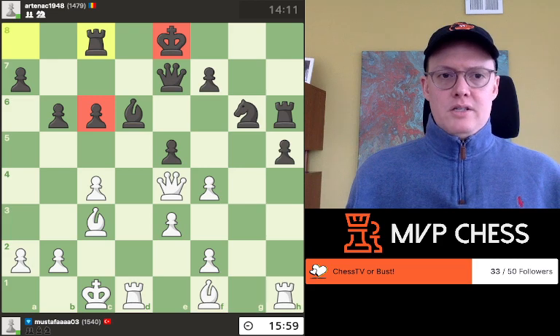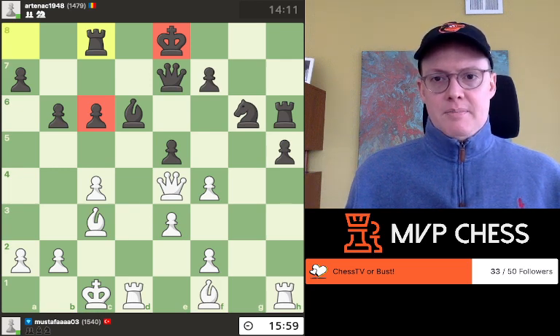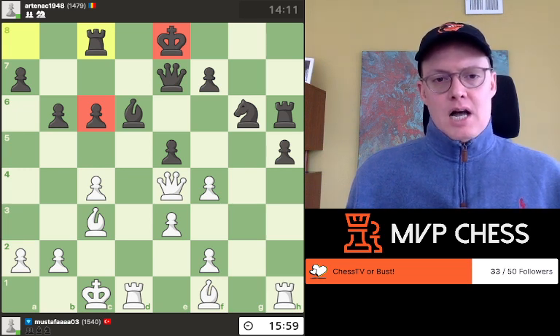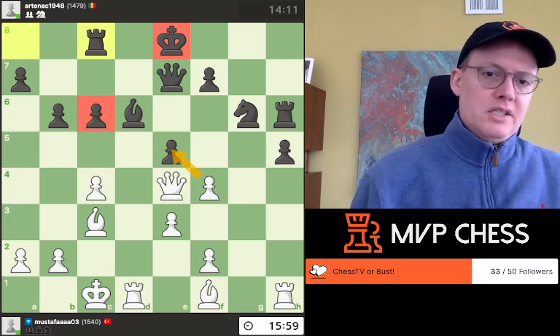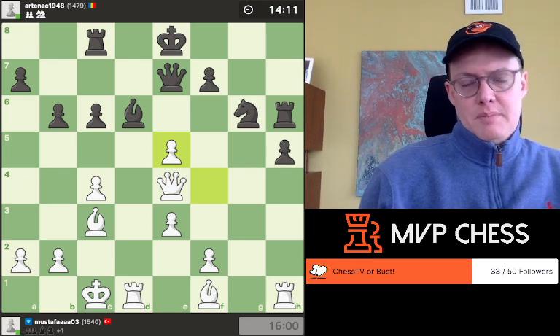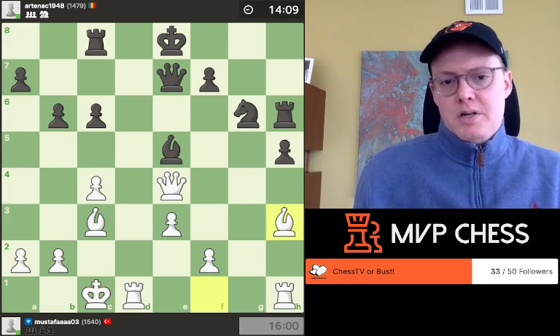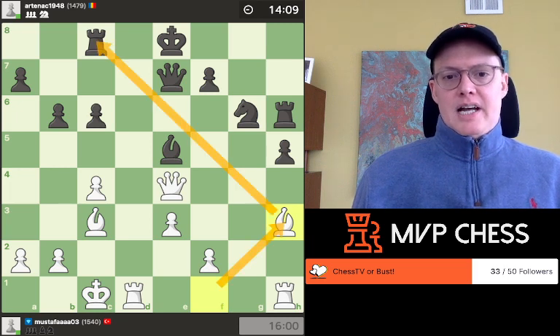I want to mention to the viewers that I'm looking at this game without an engine and not even looking at the game score — I'm almost playing solitaire chess myself. In this position, if I'm white, I'm looking at f takes e5 to open up the position, because Black's king is stuck in the middle. I think that's the best move. And after bishop takes, there comes the bishop to h3 — just like we were talking about all along. This bishop finally came to this nice diagonal with a gain of tempo. That's a really good move.